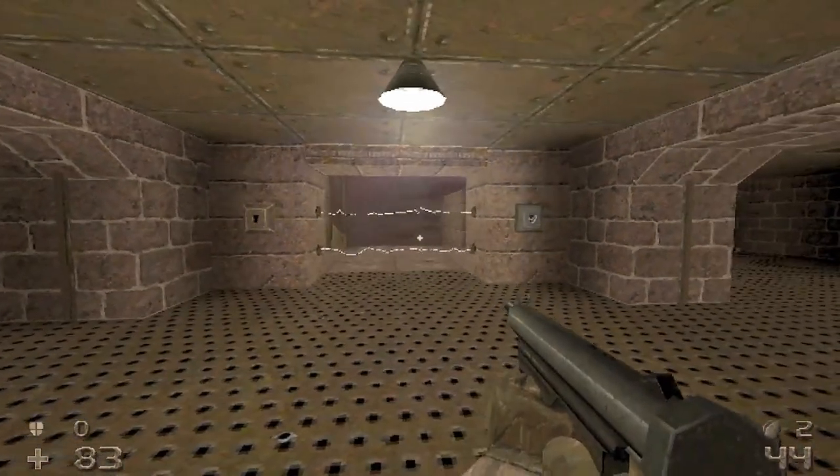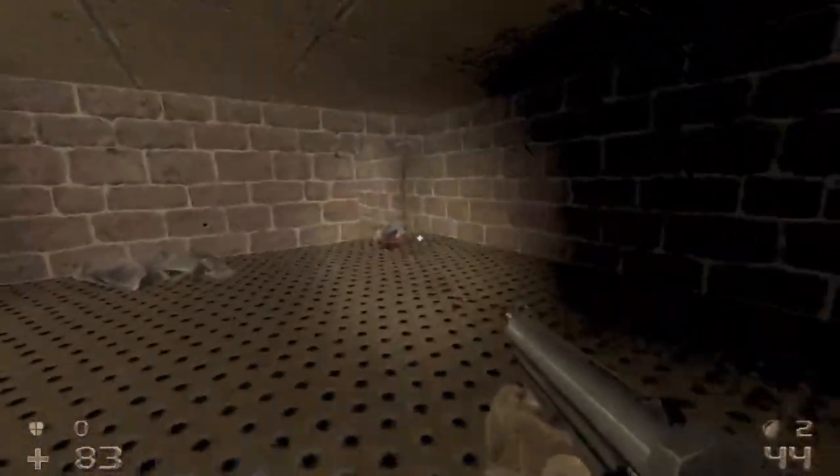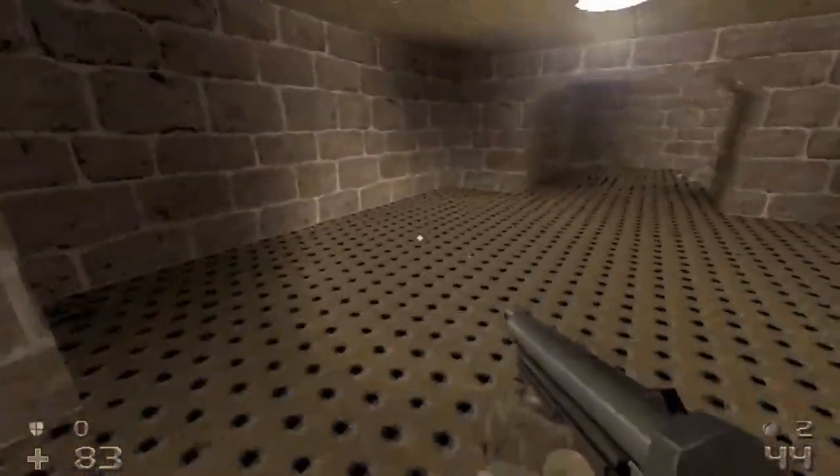Hey guys, today we're going to be doing another Herat achievement video. Today I'll be showing you how to get Knock Knock. You have to knock a newt down the port-a-potty hole to get this.